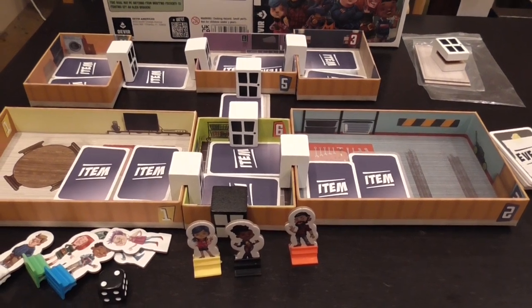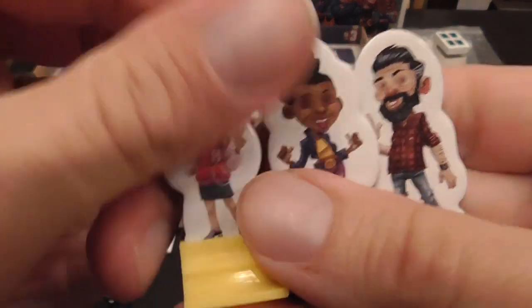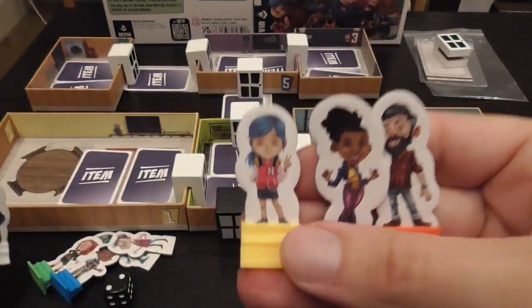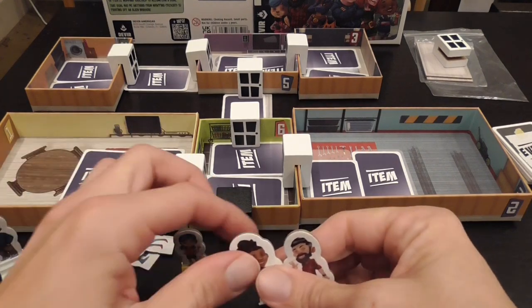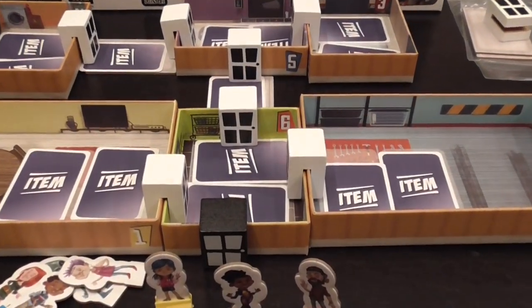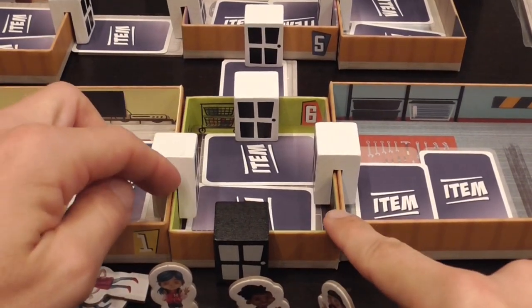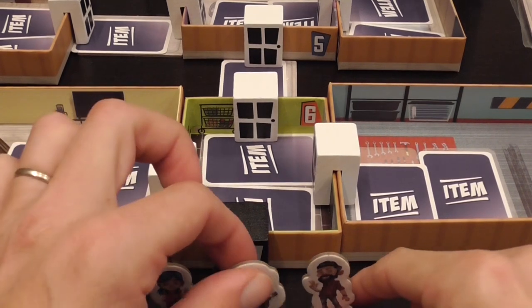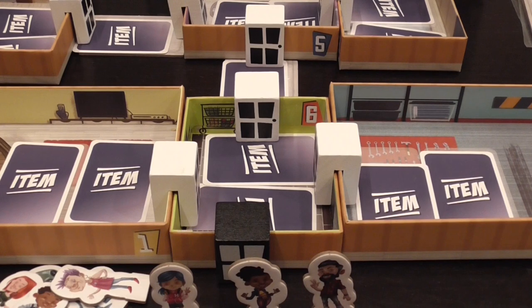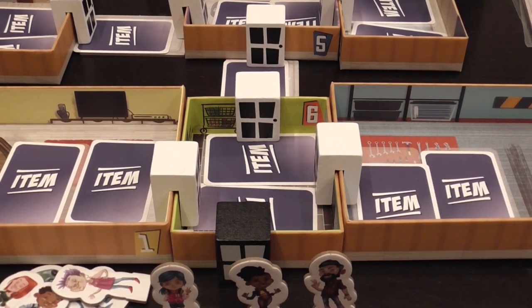Different missions, different things to do. Players control characters represented by standees such as these, and you start outside of the house. There's a black door which is the entrance, and then the other rooms are connected by doors. In the scenarios you get into the house and start interacting with item cards in order to achieve different goals.